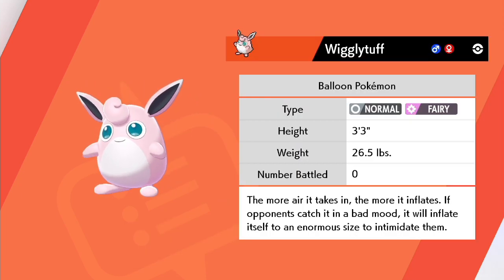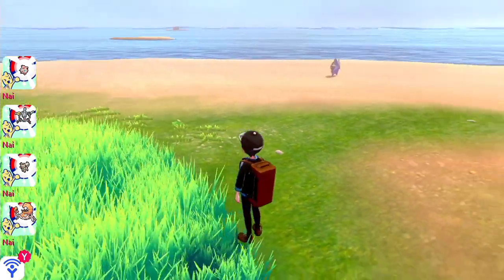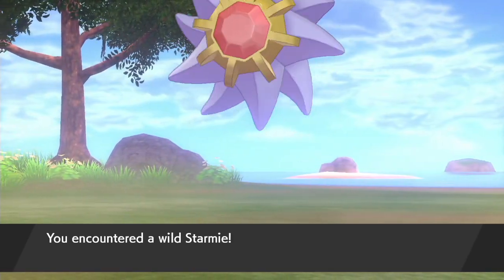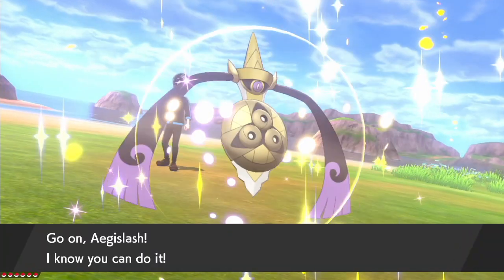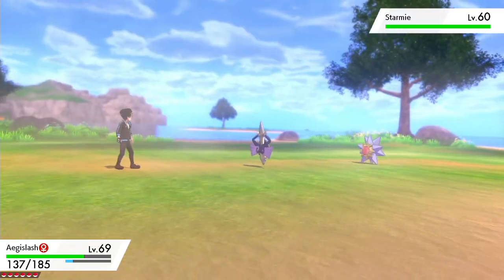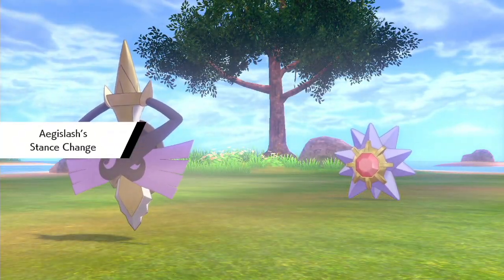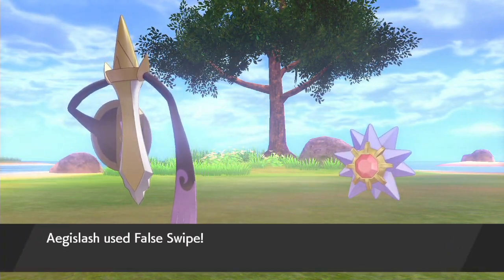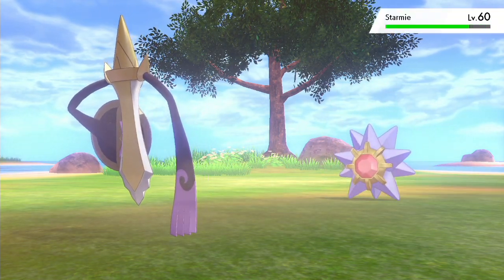The more air it takes in, the more it inflates. If opponents catch it in a bad mood, it will inflate itself to an enormous size to intimidate them. I'm already intimidated by Jiggly. Come on, I've got a speedrun to do with you. Start using Harden? What is this nonsense? You with your high Special stats using Harden?